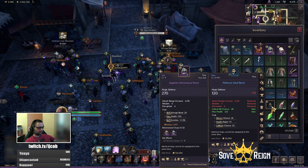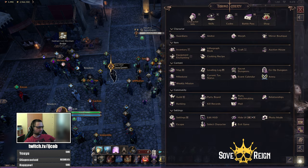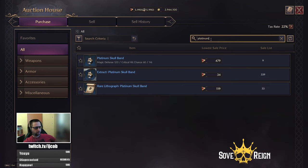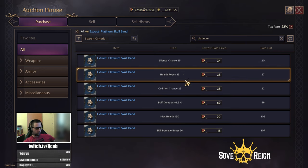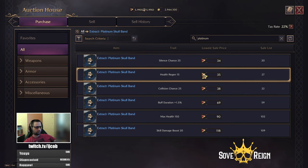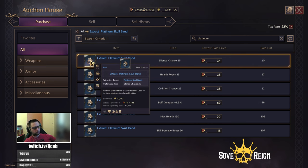I just dropped this platinum school band with silence chance, and what I did is I just bought health regen and collision resistance chance. You can check here how much that costs on my server. So you just put in the item you are upgrading — platinum school band — and I bought the two cheapest trades, because I'm not going to use that ring. I'm just going to feed it into my purple item. So you want to buy cheap trades, and I will explain why throughout the video.